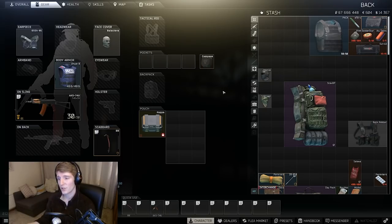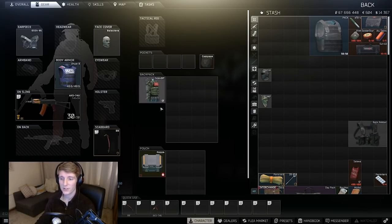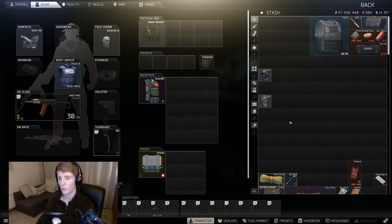For bags, just use whatever you can get — you'll end up running scav backpacks since scavs carry them frequently; just pick them up and stack them. For rigs, I really like the Bank Robber from Ragman level one. It has four two-by-one slots, so you can fit two long mags, a med, and still have a spare slot for reloading. I still use it into the end game for certain setups — it's really good value.